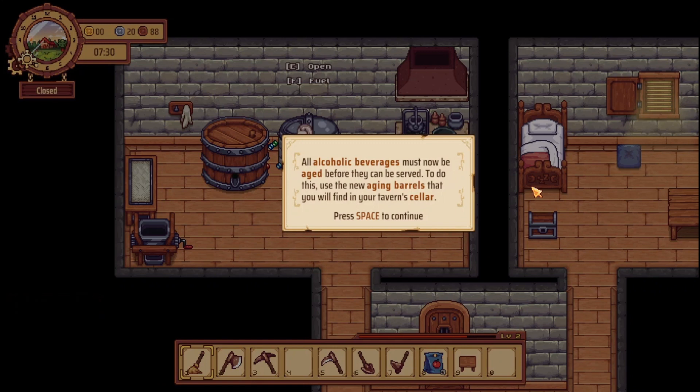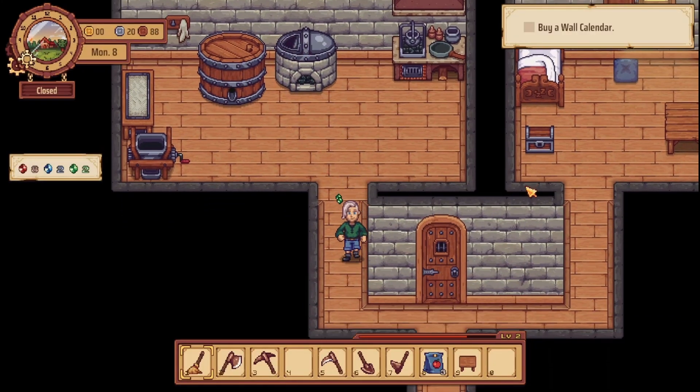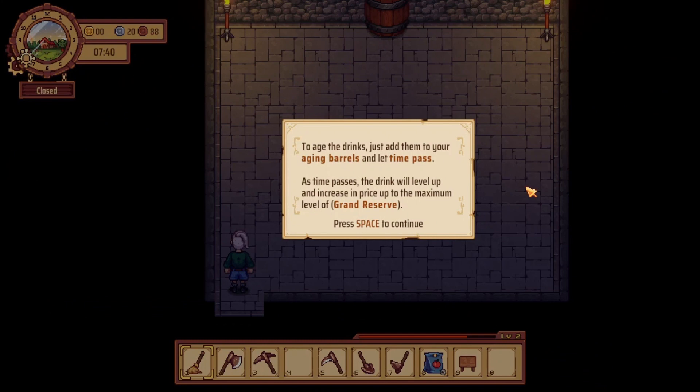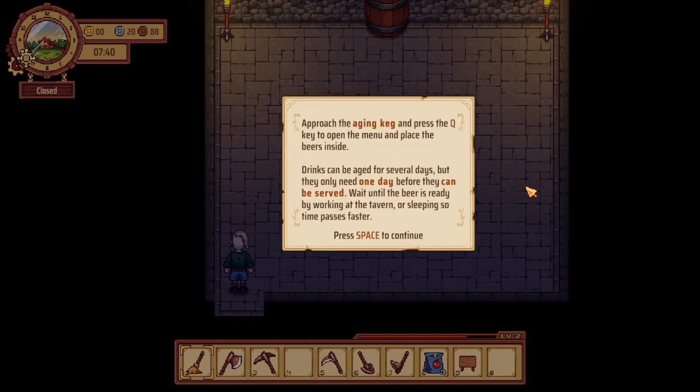All alcoholic beverages must now be aged before they can be served. To do this, use the new aging barrels that you'll find in your tavern cellar. So is the cellar now accessible? To age the drinks, just add them to your aging barrels and let time pass. As time passes the drink will level up and increase in price, up to the maximum level of grand reserve. Approach the aging keg and press the Q key to open the menu and place the beers inside. Drinks can be aged for several days, but they only need one day before they can be served.